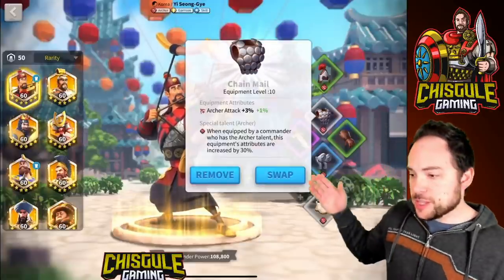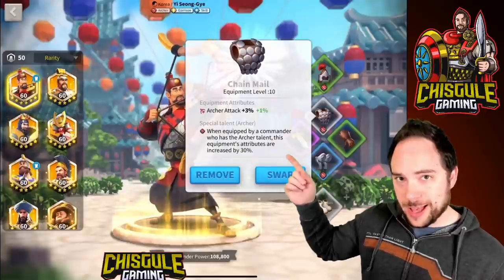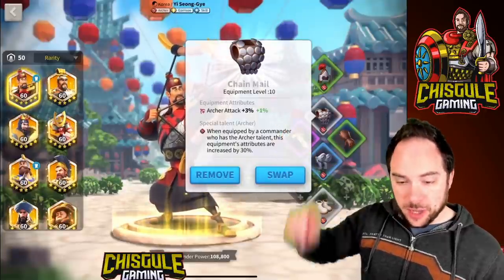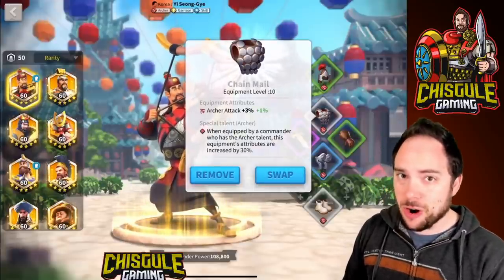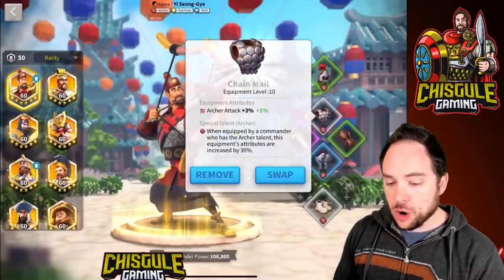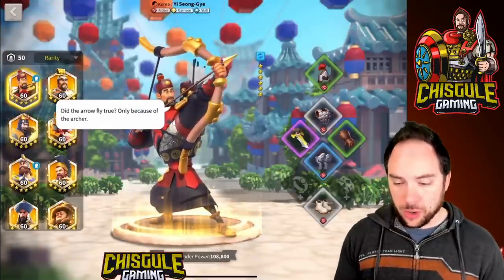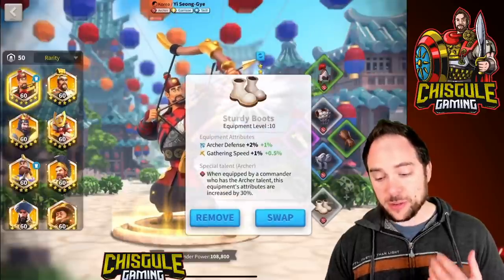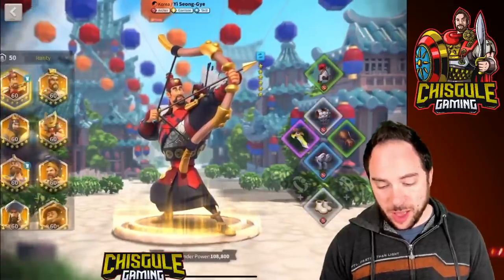You're going to want to use the special talent on a commander that cares a lot about the unit type that piece of gear is modifying. For example, this piece of chainmail gives 3% archer stats, and with the archer special talent chosen, that gives an extra 1% for a grand total of 4% archer attack on a single piece of gear. There are a grand total of 8 equipment slots you can fill on a commander: head, chest, legs, boots, gloves, weapon, and two accessory slots.